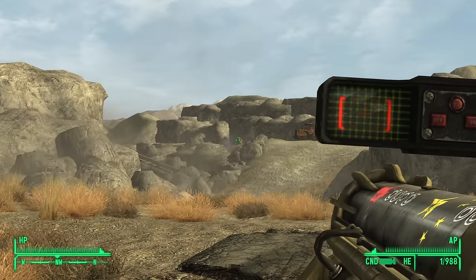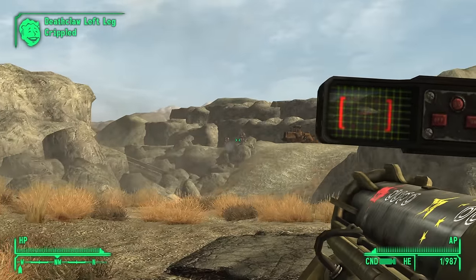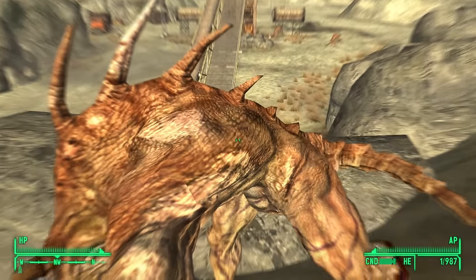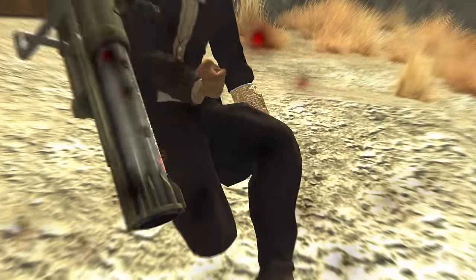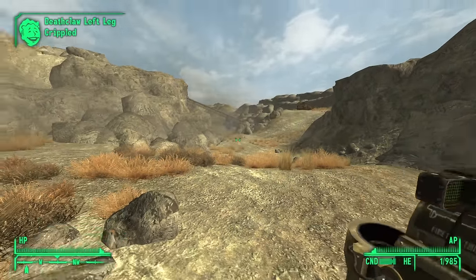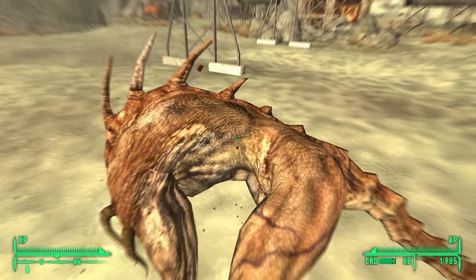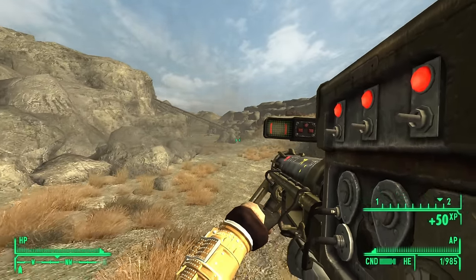Annabelle — it looks like the New Vegas devs miscategorized this weapon as a missile launcher when it is quite obviously a sniper rifle. But a word of friendly advice: don't let your target get too close. You grab this one from the Nightkin on the radio tower. I don't see a ton of people talking about Annabelle — I don't know if it's that they're not picking it up or they're just not into explosives. This one is an absolute sleeper hit.